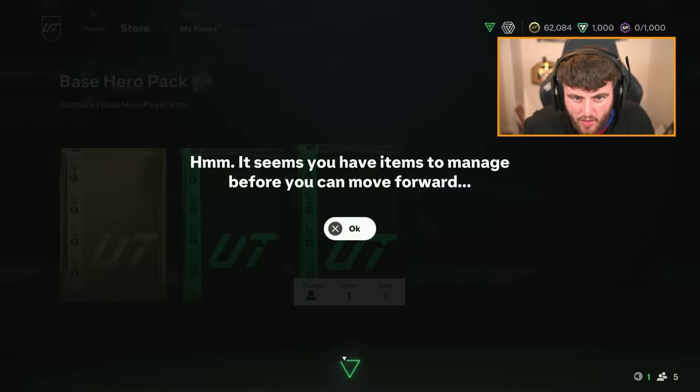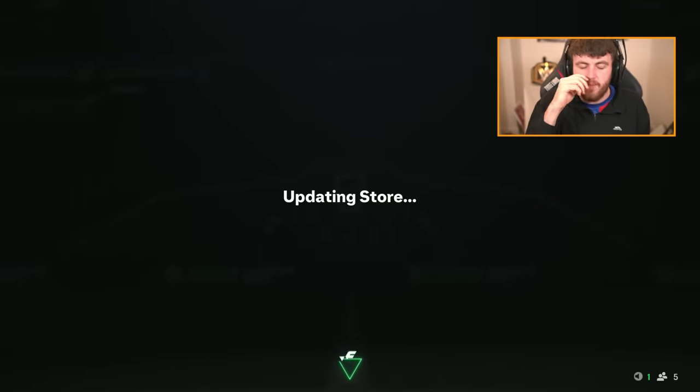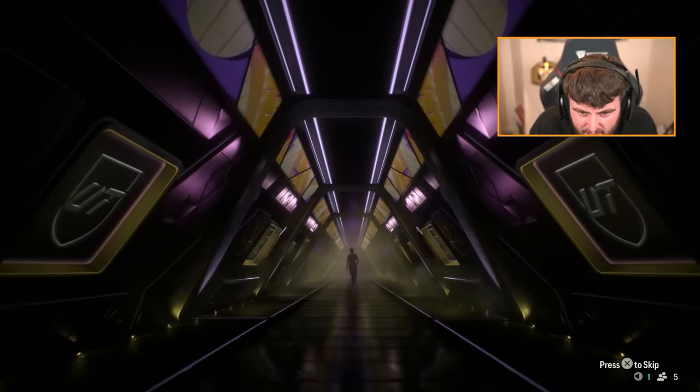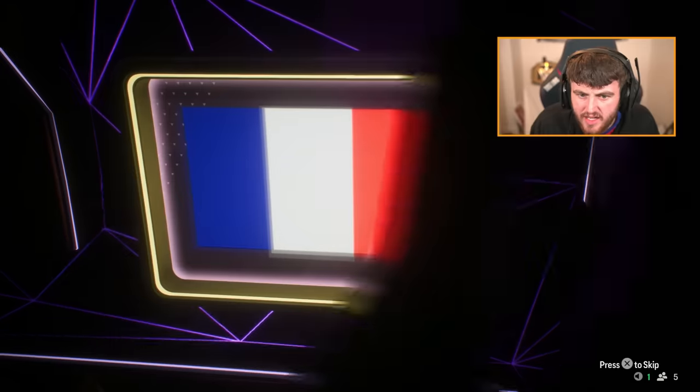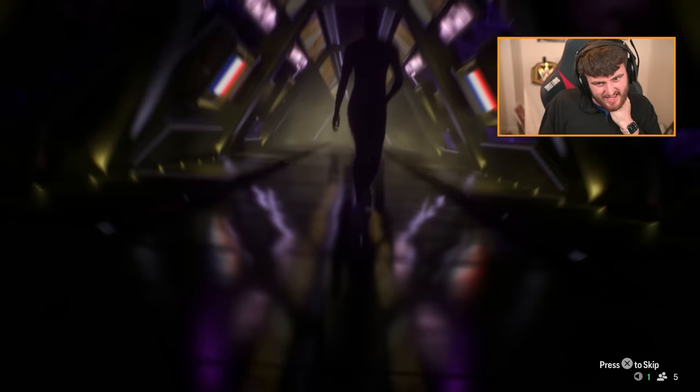Hero pack on the second account now. Oh, we've got the Bellingham Evo of course. Here we go — base hero pack on the second account. Who is that? George's — or is it pronounced like Georgy? I have no idea. I'll take that though. She's alright — she'll do a job.